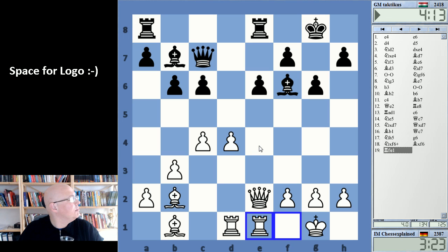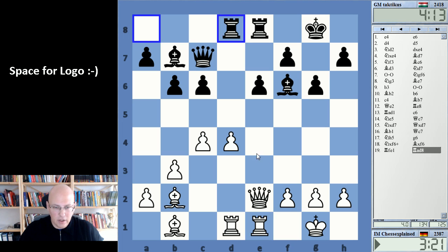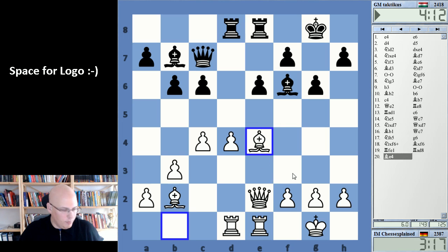Maybe bishop e4 is an idea, just trying to put some pressure so that it cannot play c5 that easily. Queen to f3 — these kinds of things.